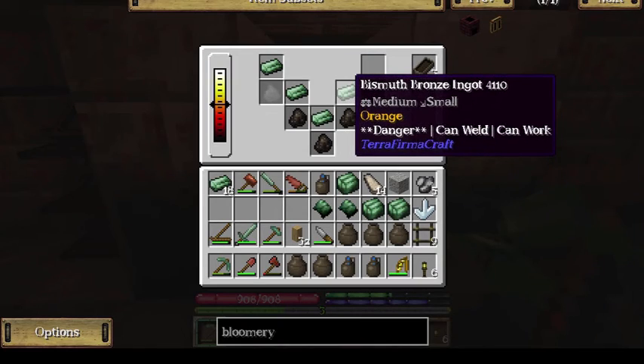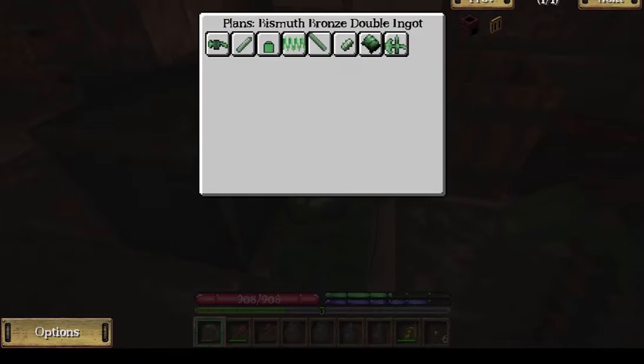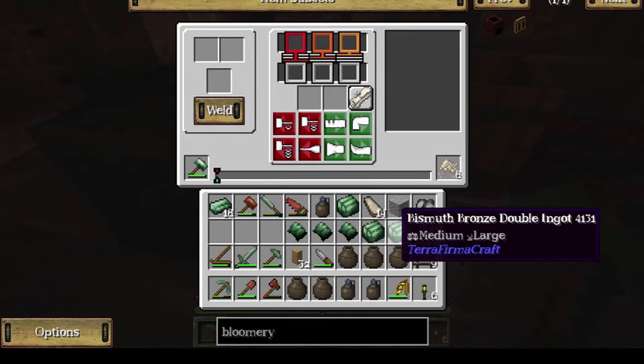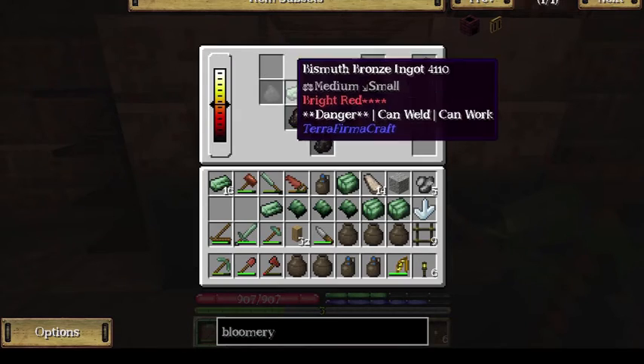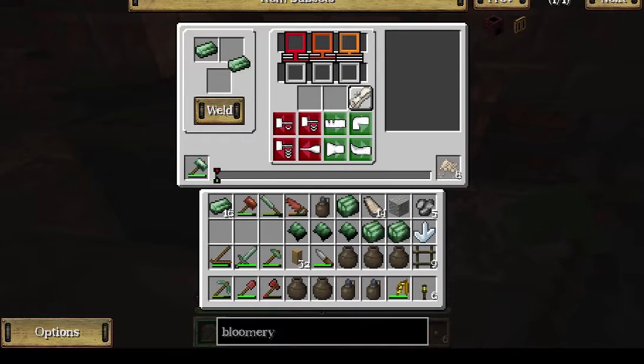I am gaining a little more confidence with the anvil. I have found that I can do the welding and pounding this into a sheet in one stroke. It just takes a while to get the hang of it and get the confidence. Now these three I made before I had that confidence, so I'll just have to heat them up again later. But as you practice more, things go more smoothly.